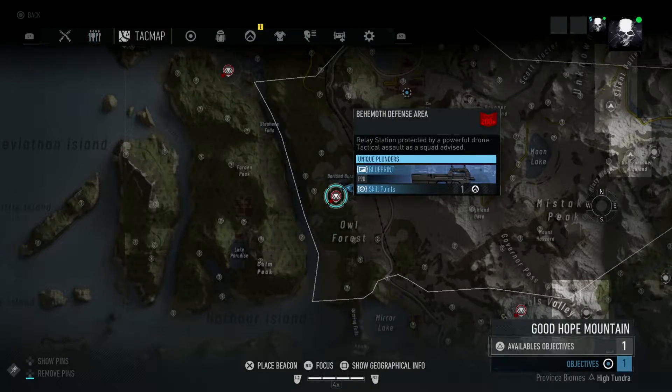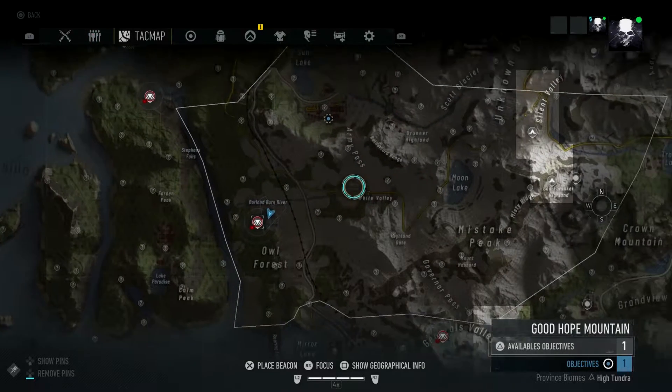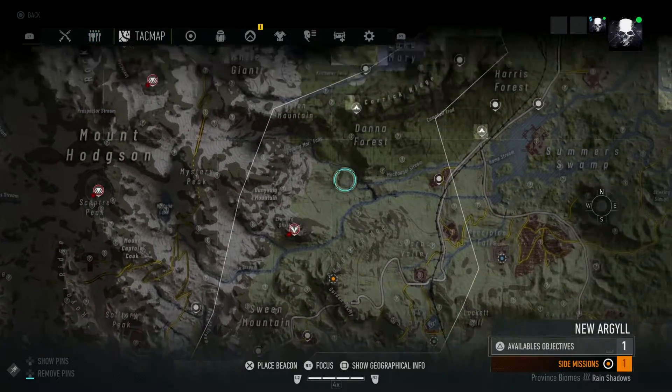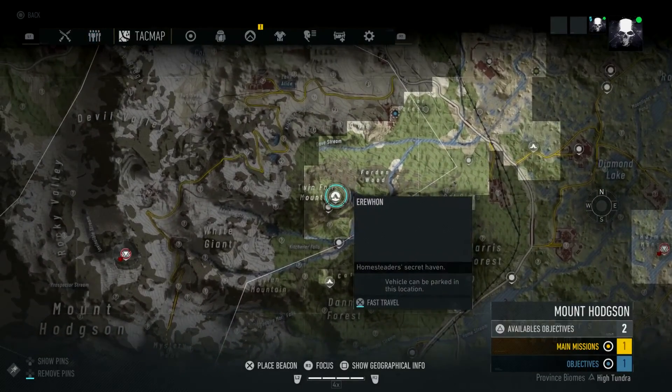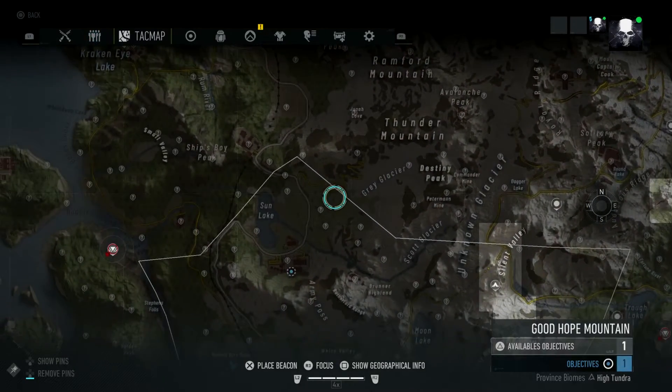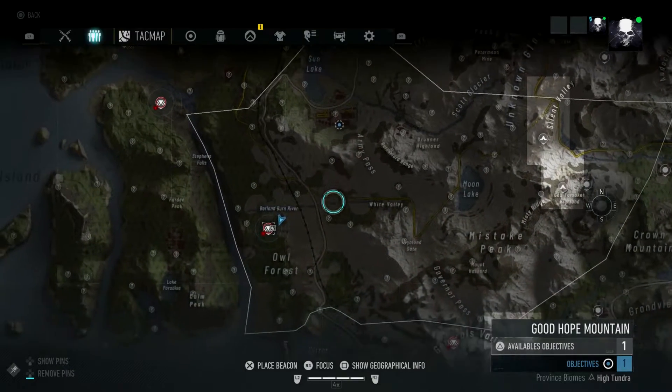To find the P90, it's on the western side of the island. It's in the Good Hope Mountain area right there. From Air Hoon, Air Womb, whatever you want to call it, head southwest all the way down to here.